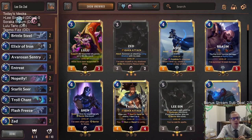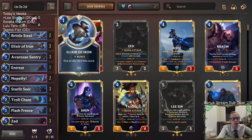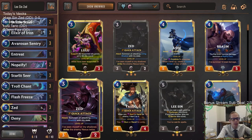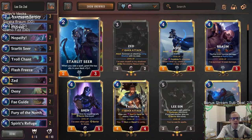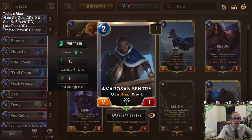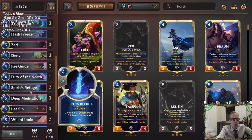We've played this deck a couple of times before but made a few changes. We had Omenhawk before — really important for blocking against discard burn — but with other aggro decks being Fearsome, Omenhawk is a little worse. And a lot of times you'd get all your plus one plus ones and then draw the Omenhawk as a four-four or five-five, which feels bad. So I'm going to try playing Fae Guide instead. It's not a turn one blocker, but granting an ally Elusive is awesome with Zed.